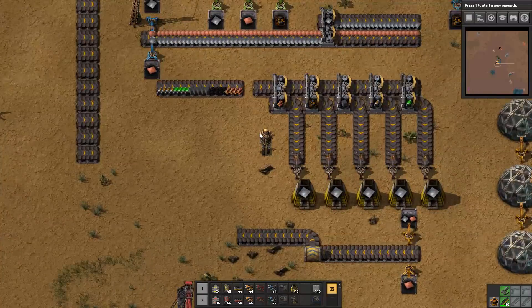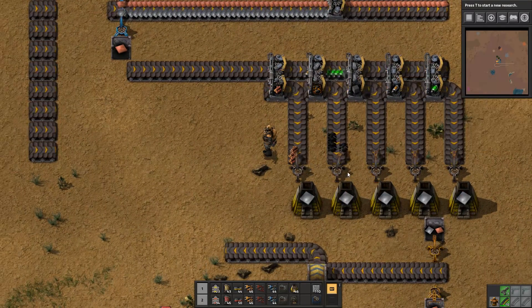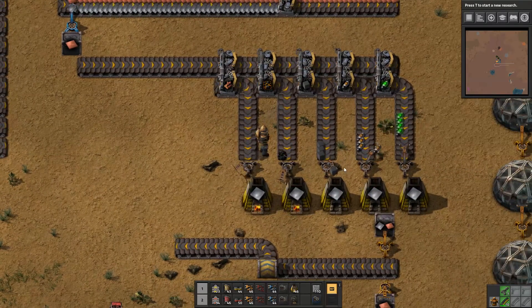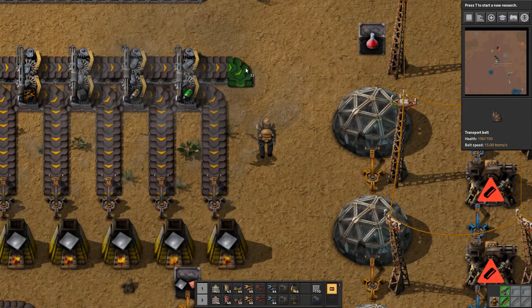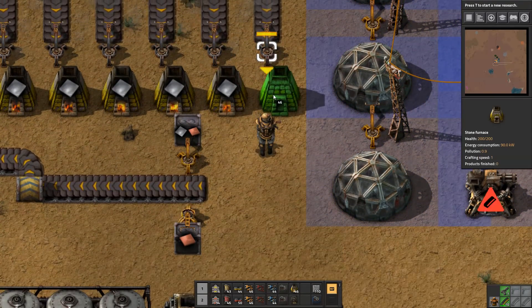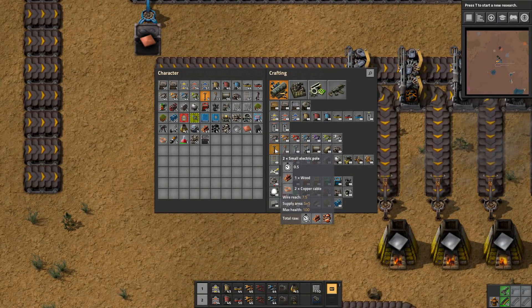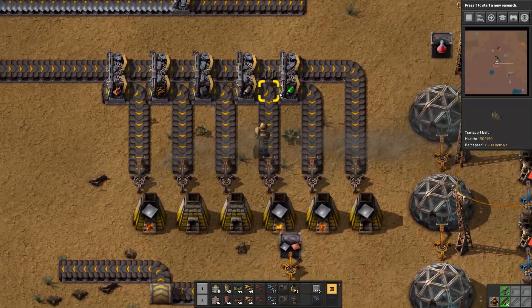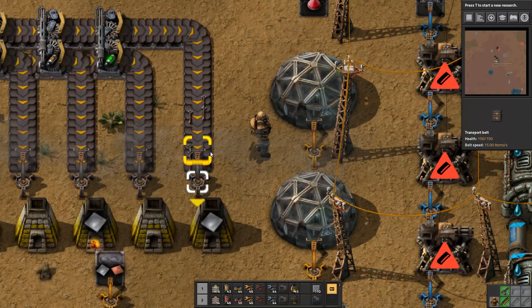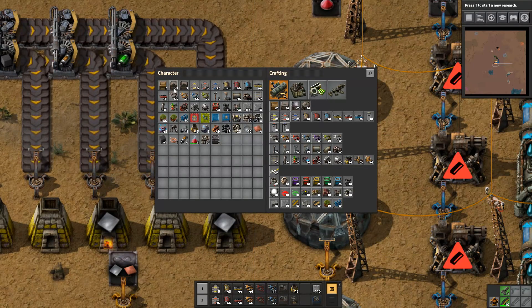Next I want to show off what's burnable. Using the same filter method, we have wood, coal, solid fuel, nuclear fuel, and rocket fuel. If I dump these on here, they'll auto-filter and auto-sort — you can see the burner inserters are picking up the wood, coal, solid fuel, rocket fuel, and nuclear fuel. Yes, you can put nuclear fuel into a burner inserter; it will run for just about forever.